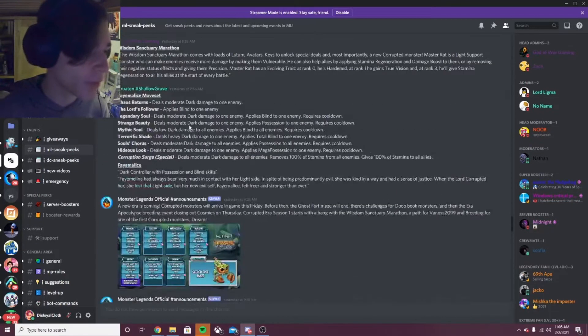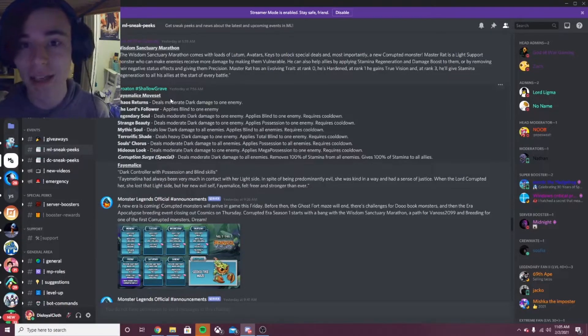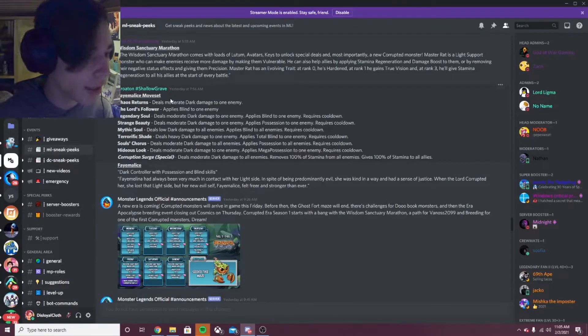The first moveset we have is Fae Malice. Fae Malice will be the brand new PvP monster, so you will get them out of the eggs in PvP — after you win a battle you get an egg, and if you end up getting a tier 6 egg, you do actually 100% get the monster. So let's get right into this moveset.